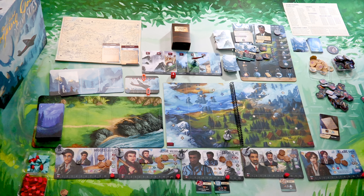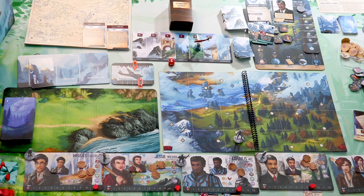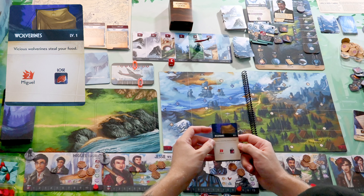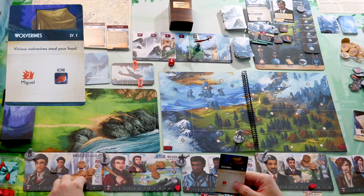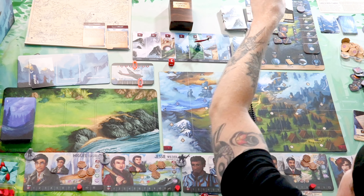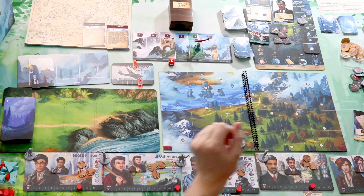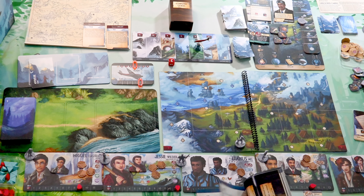Let's go - two ability cards: first aid and bandages. Both pretty useless, but we'll hold on to them. Next event: Wolverines. Vicious wolverines steal your food - everything out here is trying to kill you. Miguel takes two damage, and we lose a meat. But if you never have a resource, you don't have to spend it, so I don't lose my meat. Wolverines, you're going hungry tonight. Now we're back at 48 and I randomly want to explore it - costs two time.